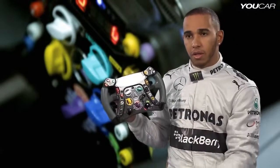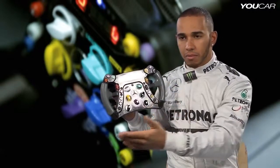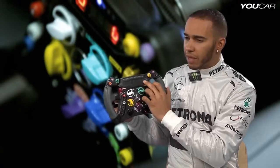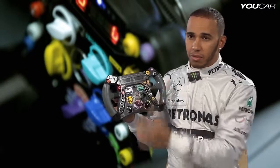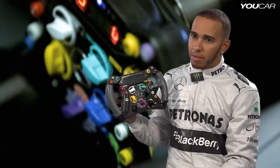You have your gear sitting in the middle here. You have your delta time, so compared to your best lap it'll tell you whether you're plus or minus a tenth of a second or whatever. Then you can have your speed here, or engine temperature, or whatever you really want on the dashboard — but for me I just have my lap time and my delta.